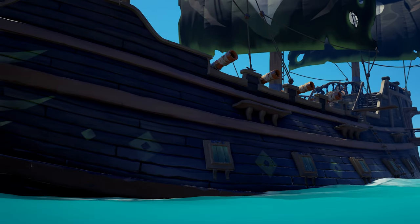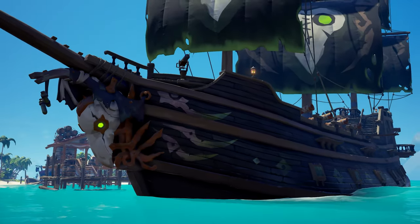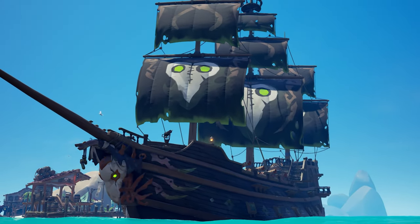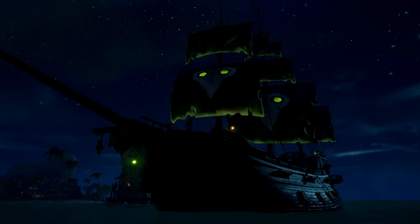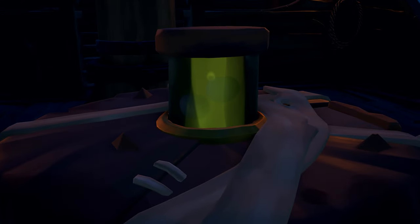A very basic hull to suit the colorway of the ship, which could be better paired with different ship pieces. And if you want to spend a little extra, you can grab the collector's figurehead and sails, both of which contain a green glow effect. Along with the collector's figurehead and sails, the cannons and capstan also glow in the dark.